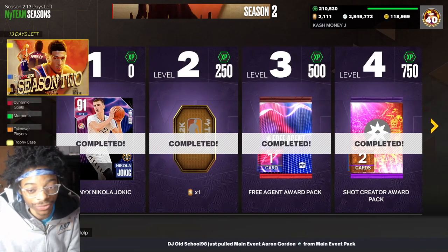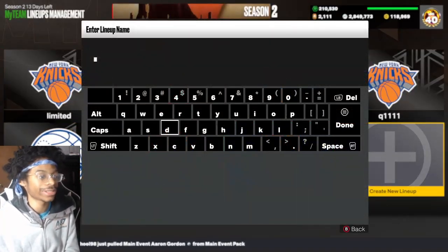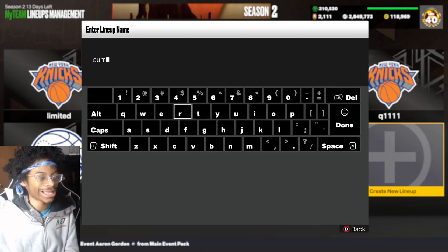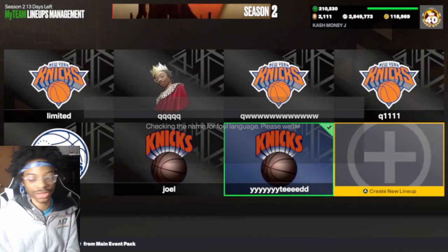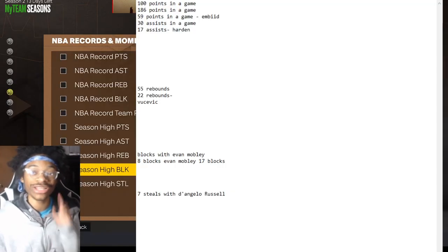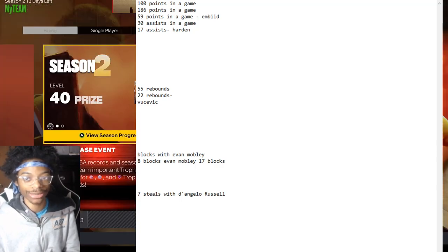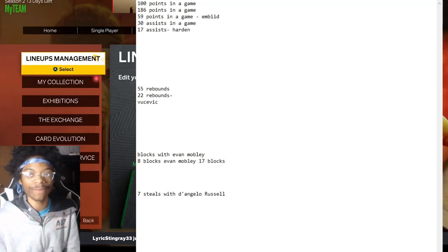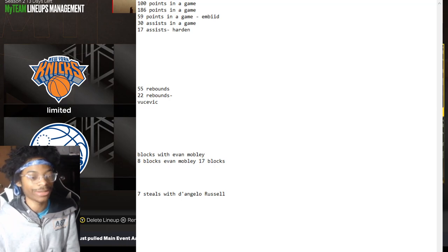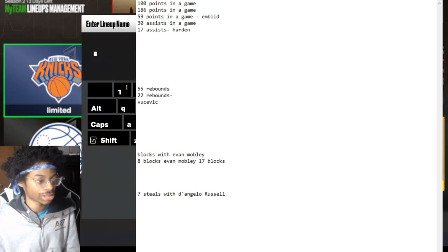First things first, you're gonna come over here to your squad and build your current team. For the 10-piece, you need 100 points, 1586 points in the game, 59 points in the game with Harden, 30 assists in the game, and 7 steals. So all you gotta do — let me delete this squad and build a new one.